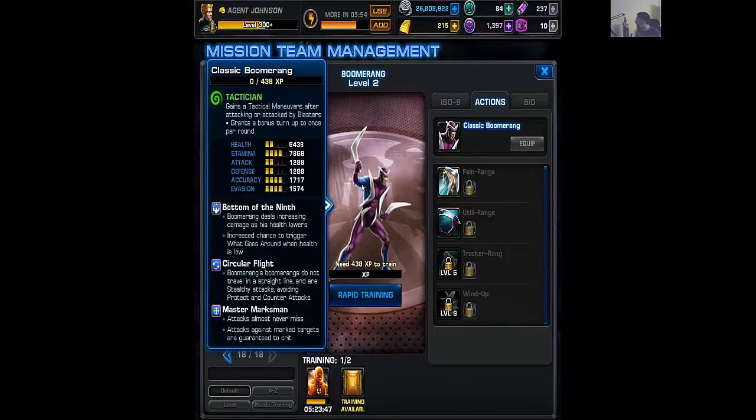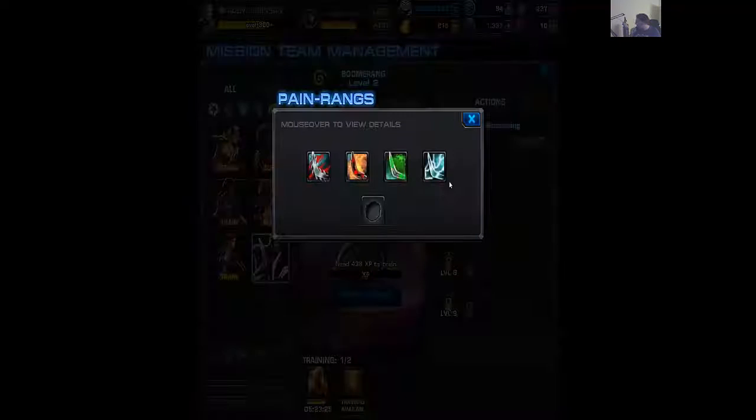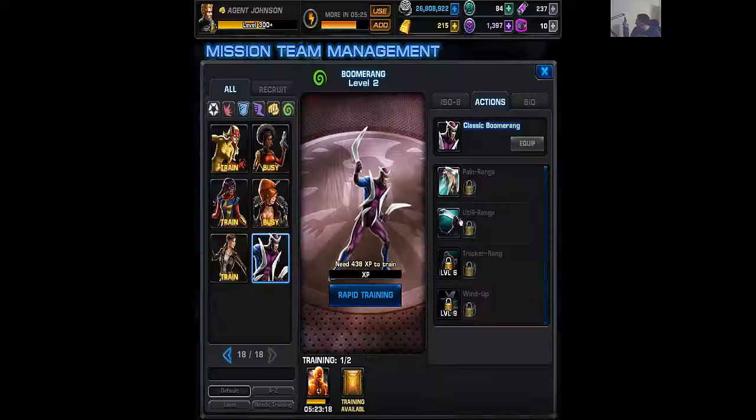Building him with the PKB method of stats, you're going to build up his health, attack, accuracy, and evasion — but because his accuracy and evasion are already so high, you'll really be able to spend a lot of points bumping up his health and attack. We have Painarangs — the bleeding, the burning, the ISO Corruption, and the Static Charge.